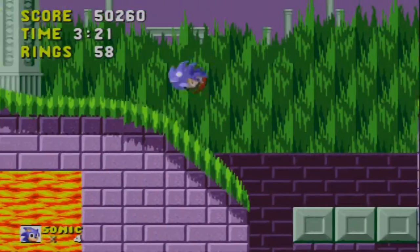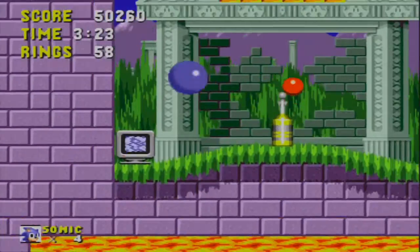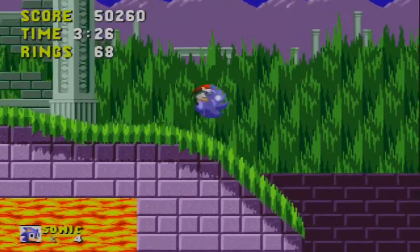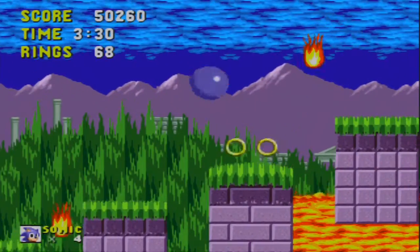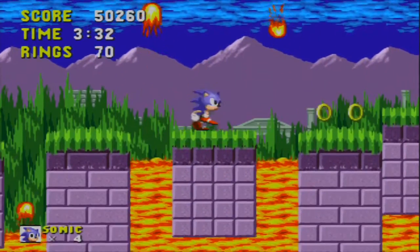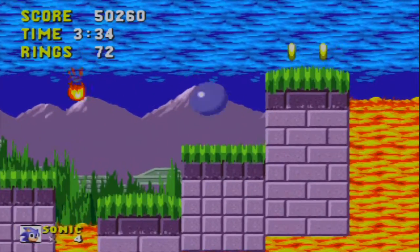I think there's stuff up here, isn't there? Yeah. Checkpoint. Let's go ahead and put the level checkpoint where it's out of the way and hard to find. That's a great idea. It's game design 101 right there.